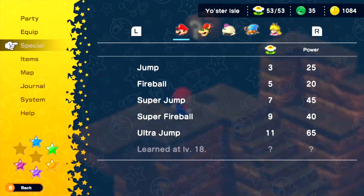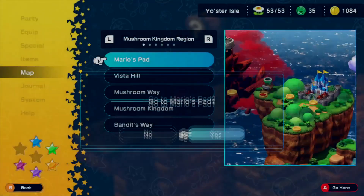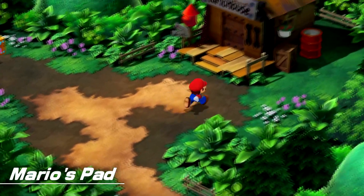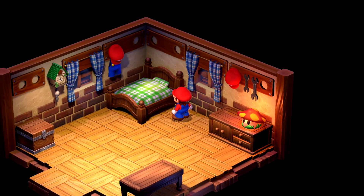Now we're going to go ahead and head back to your house, right back to Mario's pad. And then we're going to go under the bed. And there's the third flag. Nice.